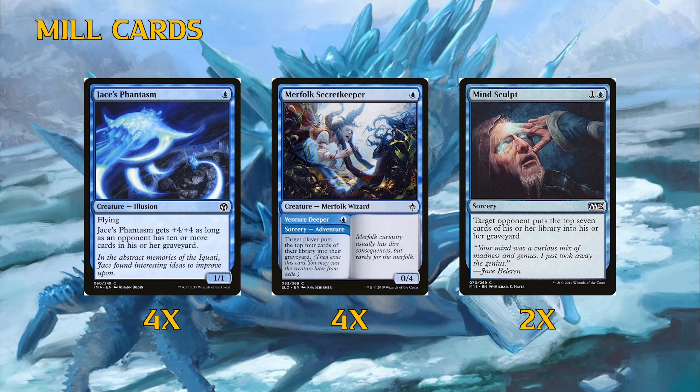We have four Merfolk Secretkeeper — the Venture Deeper ability mills four from the opponent for one mana, which significantly increases our mill clock. You can also pay one mana later to get a 0/4 blocker for one mana, which is sweet. Between Jace's Phantasm, Merfolk Secretkeeper, and the crab's four toughness, we have a lot of ways to stall the board — put a wall of toughness out, hide behind them, cantrip, and mill out. To help close games we have Mind Sculpt: two mana mill seven.